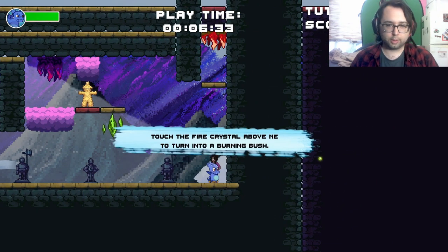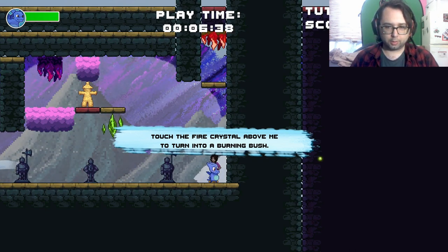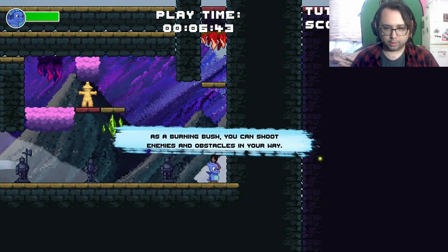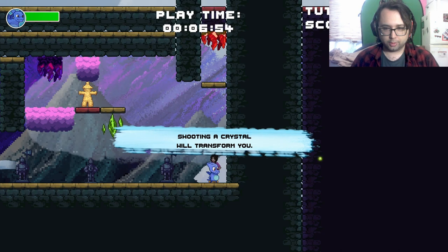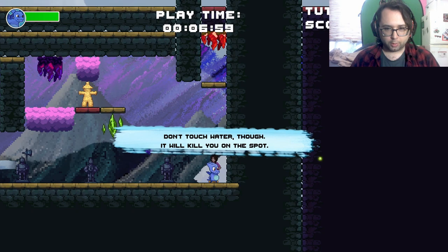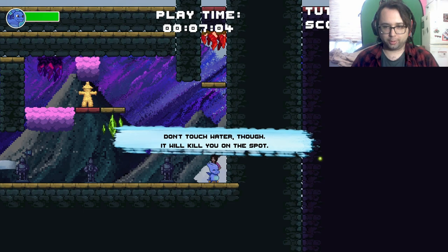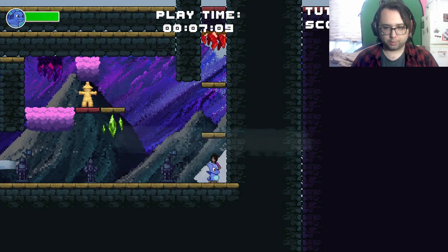Now for the fun part. Touch the fire crystal above me to turn into a burning bush. As a burning bush, you can shoot enemies and obstacles in your way. You can even shoot shards to collect them. Shoot the crystal — shooting a crystal will transform you. Don't touch water though, it will kill you on the spot. E to shoot, R to reload.